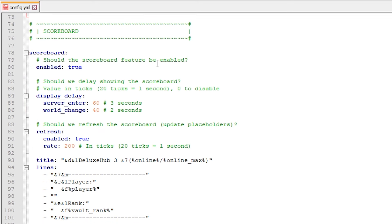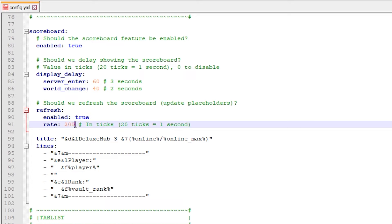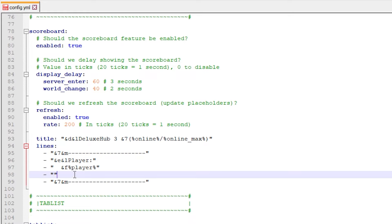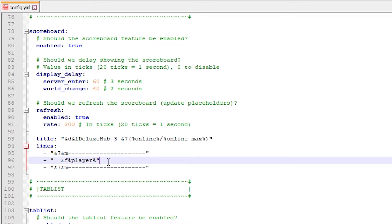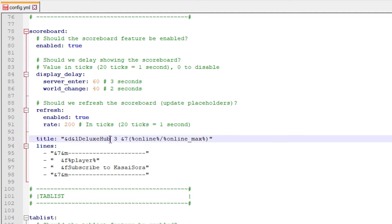Next in the config is the scoreboard. Do you want it enabled? True, of course. Then we have the display delay — so how many seconds after you join or change worlds will the scoreboard appear. Then refresh: how often should the scoreboard refresh? It refreshes every 20 seconds by default, which is fine. Down here is what the scoreboard actually says. It currently gives you the player name and the vault rank, but because I don't have Vault installed I'll remove those parts. Now it will just say 'CasaSora' from the percent player percent placeholder. I'm going to copy this and change it to 'subscribe to CasaSora.' Also the title — you can change it; it's now 'Deluxe Hub,' I'll change it to 'Epic Test Server.' I'll also remove the online players line.